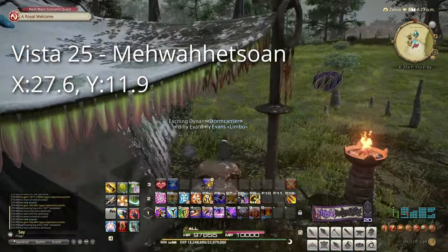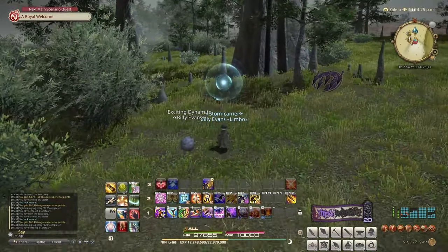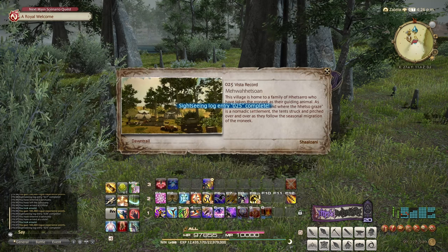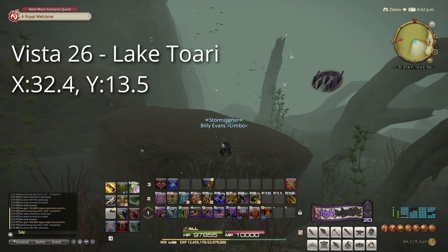Our fourth target, Mewahatsoen at 27.6 by 11.9. This is on the outskirts of the camp, south of the Aetherite. Go ahead and use Lookout, and you'll get this one unlocked.